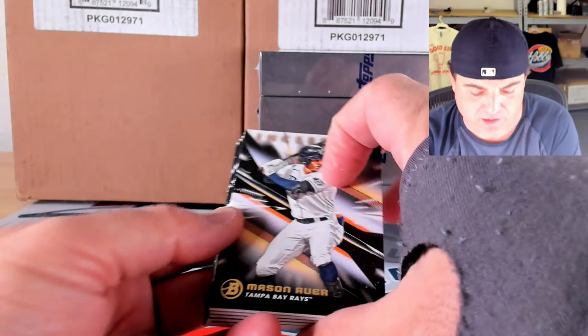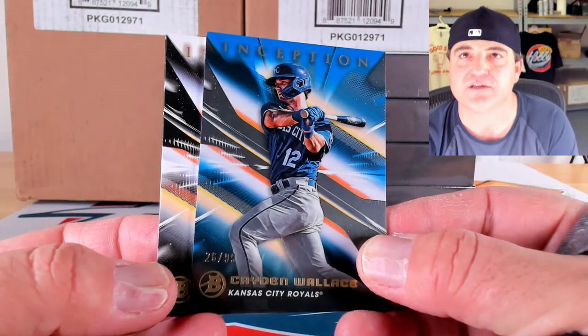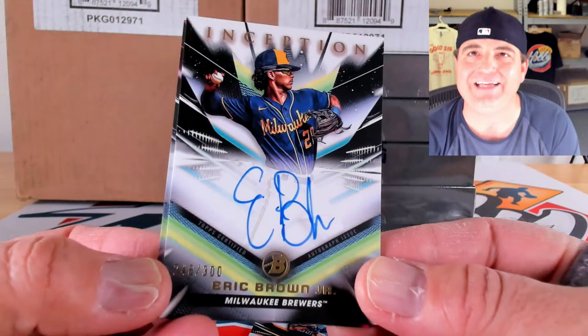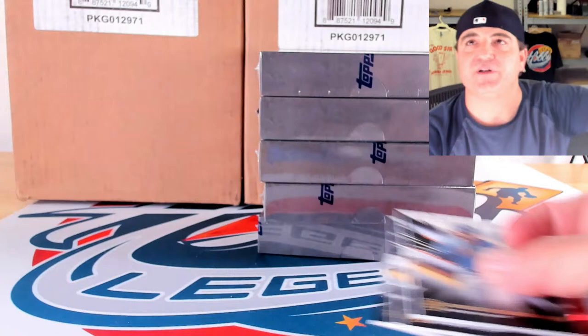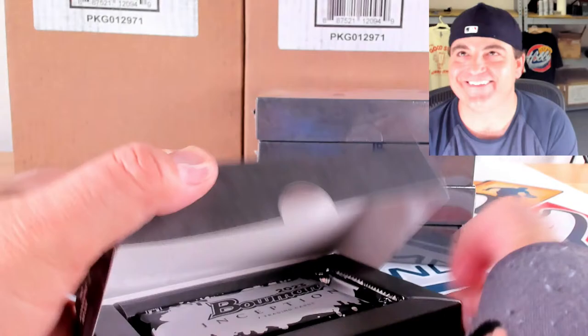Absolutely loaded product. Base cards: Mason Hour, Kevin Parada, Braylon Tavera, and Carlos Colmanaris. Blue to 99 of Caden Wallace, 26 of 99. Base auto of Eric Brown Jr., 248 out of 300, then a magenta foil to 75 of Anthony Hall, 60 of 75. I hope his middle name is Michael — Anthony Michael Hall — most of you know who that is.